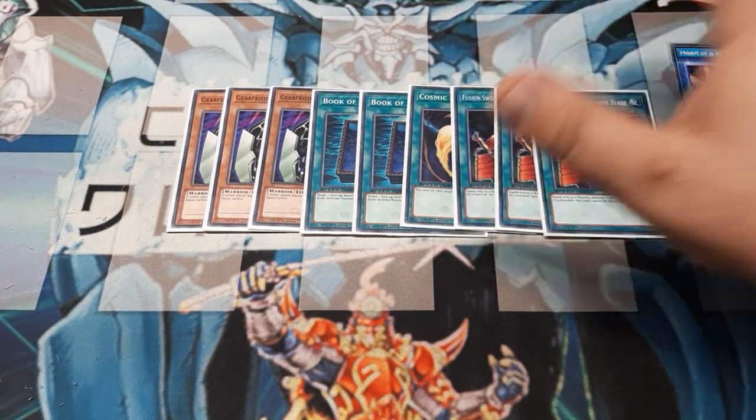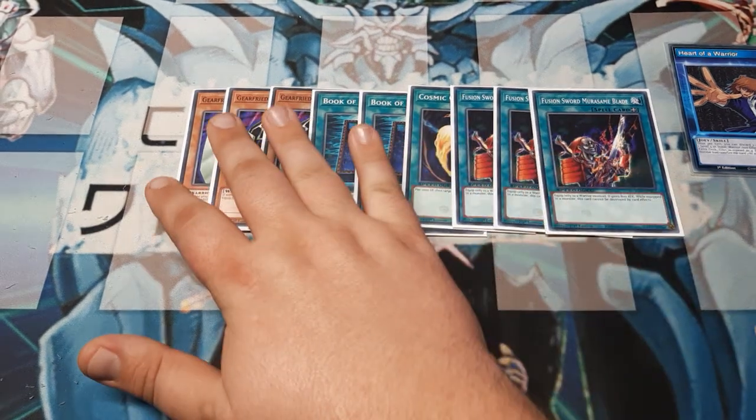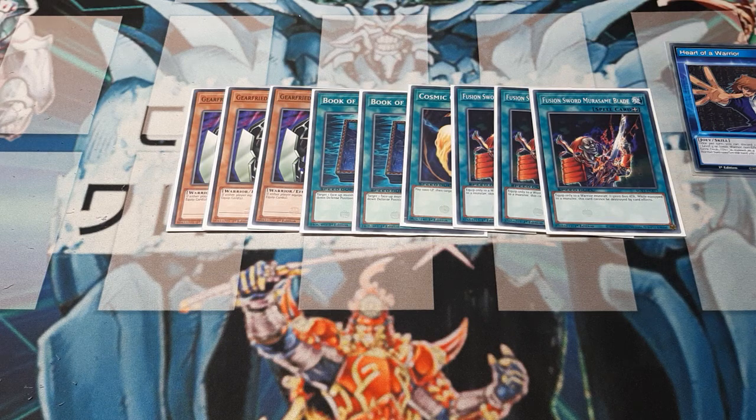We're going to have 3 copies of the Fusion Sword Murasame Blade. This equips only to Warriors — good thing they are both Warriors. It gains 800 attack, and while equipped to a monster, it cannot be destroyed by card effects. So if we go back to Gear Freed's effect, this sword says no — Gear Freed can totally use it. Gear Freed will be hitting the 2600 range, stronger than a Dark Magician. When we give this to the Flame Swordsman, it's also 2600 — equal stats. It can go to either character and be wielded with the same efficiency.